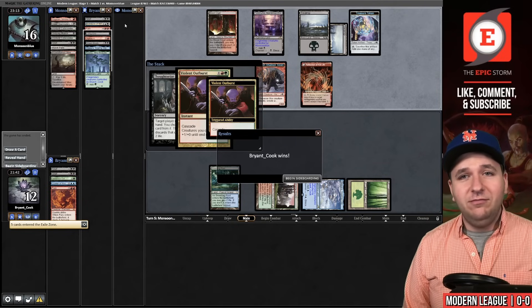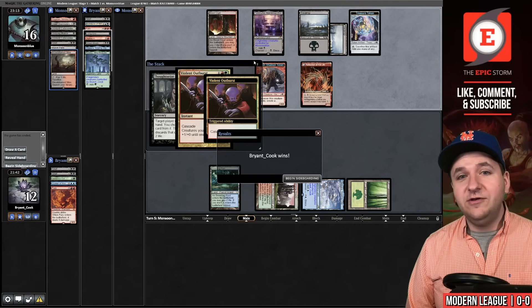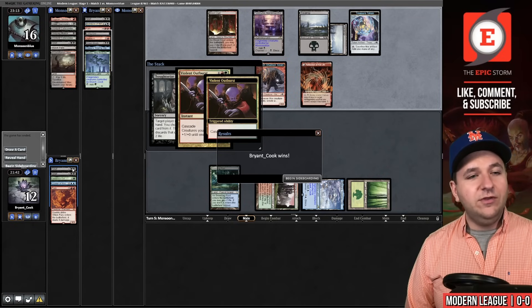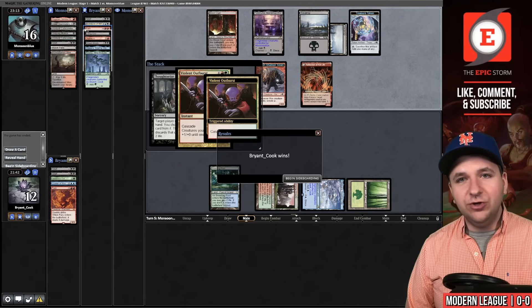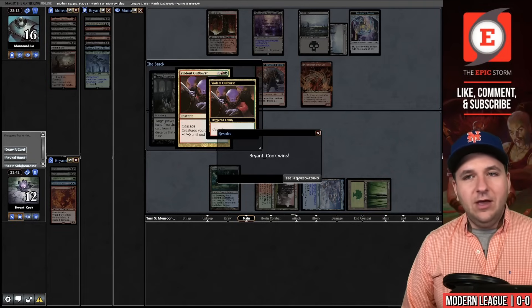In the experience that they don't concede, we will cast this spell for free and then all creatures in the graveyards come onto the battlefield and all creatures already on the battlefield get sacrificed. So we would get Grief, Grief, Generous Ent, Curator of Mysteries, and a Fury. They would get Grief, Orcish Bowmasters, and a Ragavan. My Fury triggers dealing four — I can kill all four of their creatures and they'd be left with an Orc Army token.